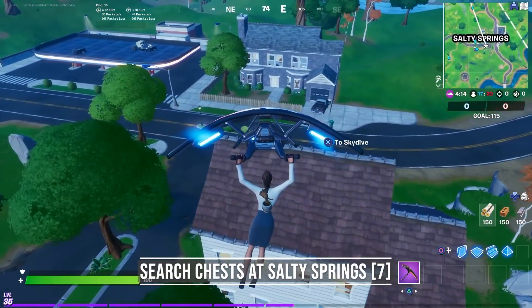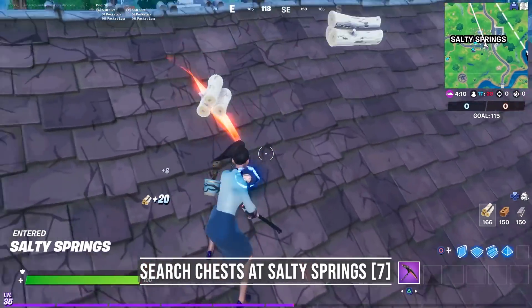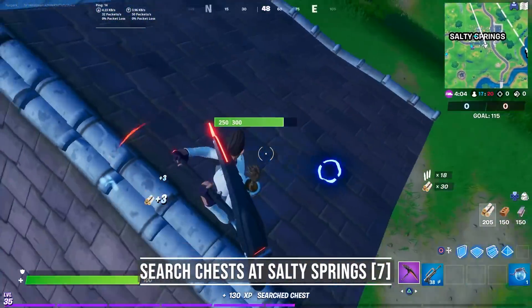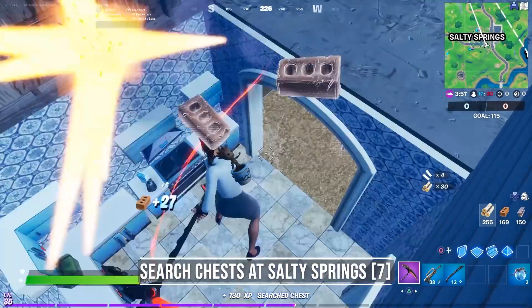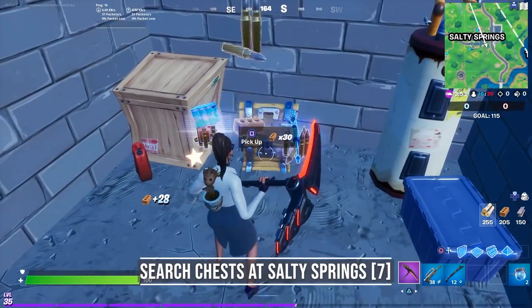You have to search 7 chests at Salty Springs. But I've got some bad news — chests don't have a 100% spawn rate anymore, and since Salty doesn't have that many chests, it might take a while to complete the challenge. In the middle of Salty there is a building with 3 possible chest spawns: under the roof, under the lower roof, and the last one can be found in the basement. This building has the most chests so you might want to claim it.